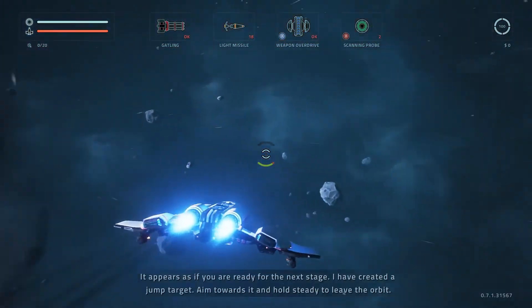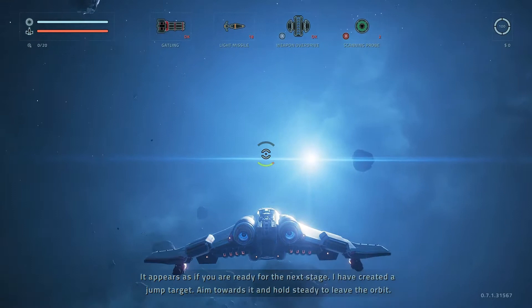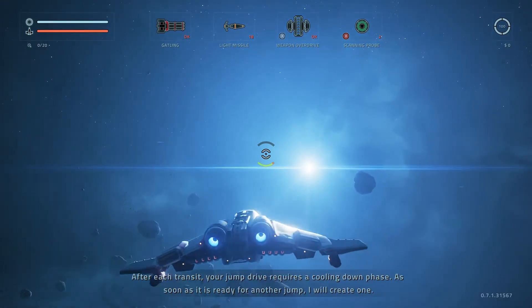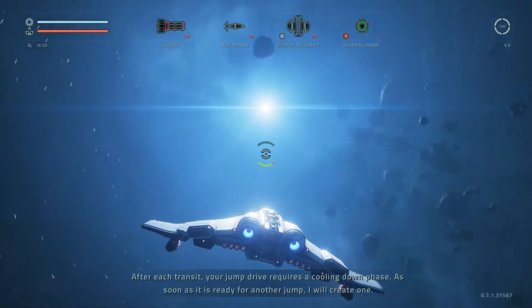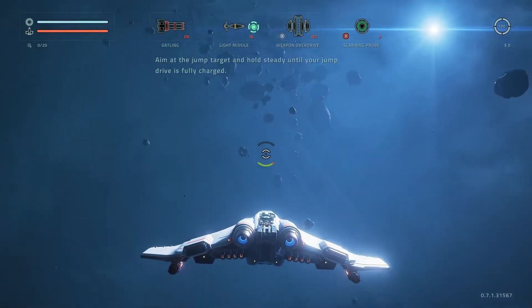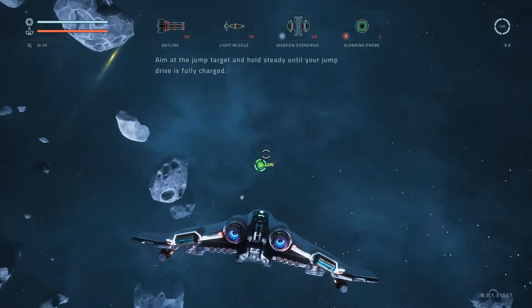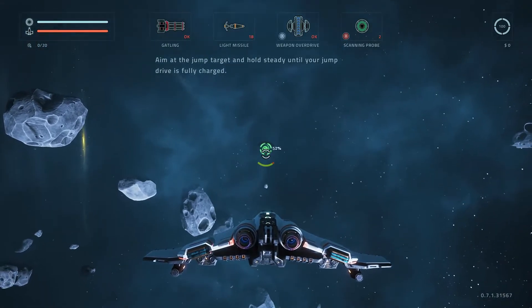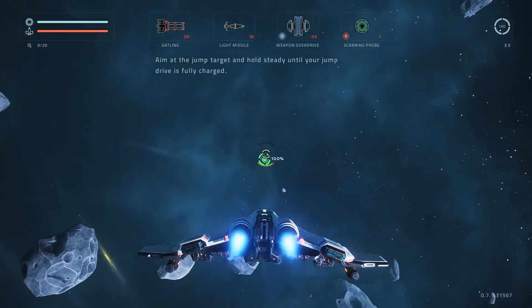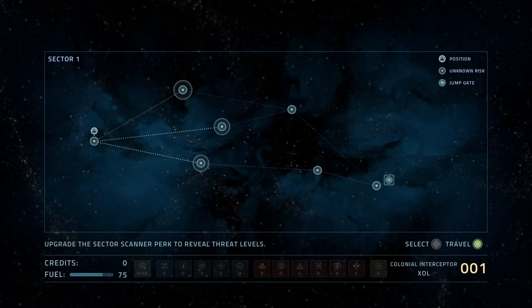Pretty easy. I've created a jump target — aim towards it and hold steady to leave orbit. After each transit, your jump drive requires a cooldown phase. There's no built-in roll in the standard controls, but you can click and hold the right stick to roll left and right. It was a bummer when I first started, but once I got used to the controls, the game's decent about auto-rolling you so you don't need to roll often.